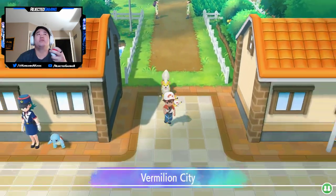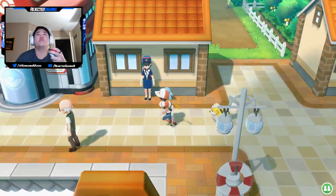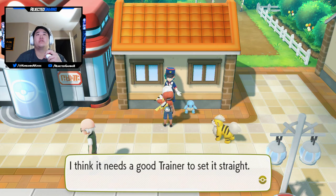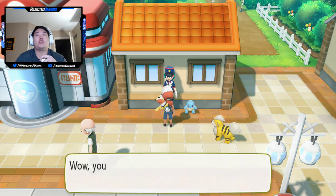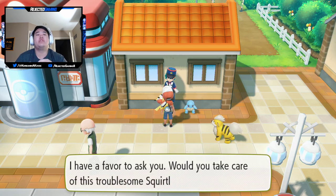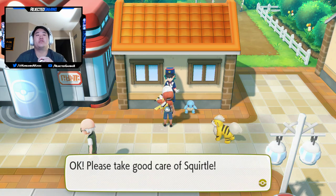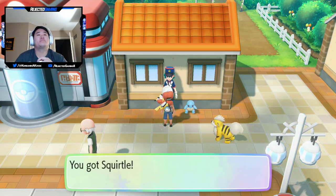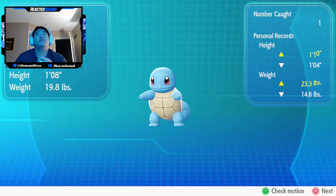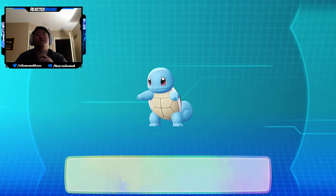We have arrived at Vermillion City. Officer Jenny says: 'I just caught a Squirtle that was always getting into mischief. I think it needs a good trainer to set it straight. You've caught 199 Pokémon? You must be a great trainer. Would you take care of this troublesome Squirtle?' Sure! Please take good care of Squirtle. Thank you for the Squirtle, even though I don't really need it. Tuck that Squirtle away.